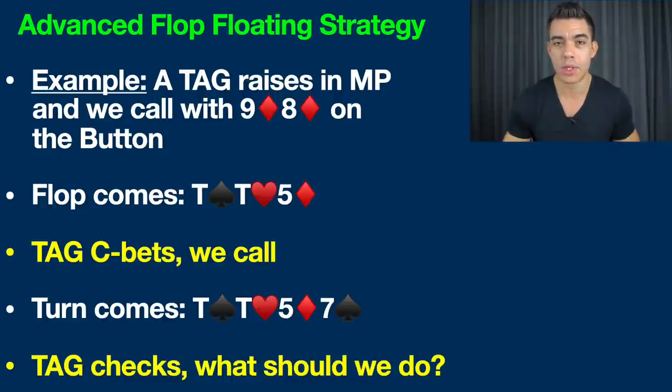On this board, we have a backdoor flush draw — if it came diamond-diamond on the turn and river, we'd make a flush. We also have a backdoor straight draw — if it came, for example, a seven and a jack on the turn and river, we'd make a straight. We also have two live cards: nine and eight. With a tight and aggressive player like this, they're going to be betting the flop with many hands that did not connect with this board — ace-king, ace-queen, ace-jack. While we are behind those hands right now, our nine and eight are live. If we catch one of those cards on the turn or river, it would make us the best hand since our opponent just has ace-high. So for all these reasons, we decide to float the flop.